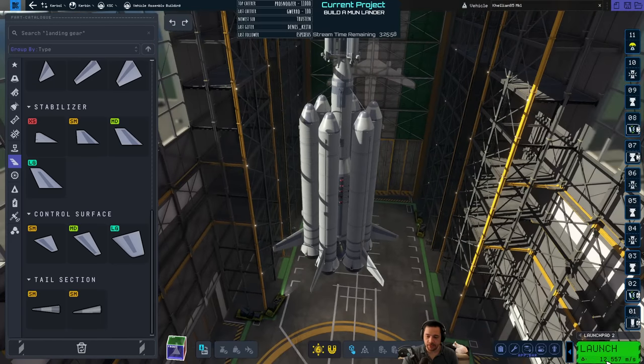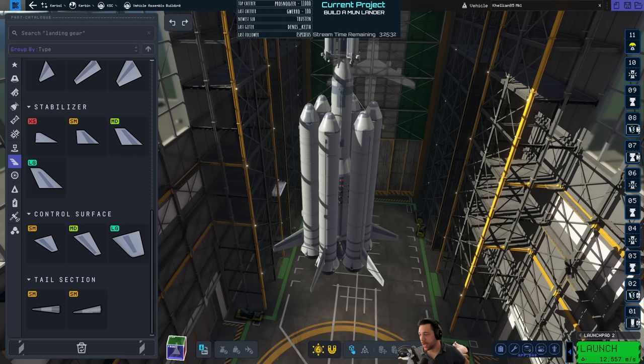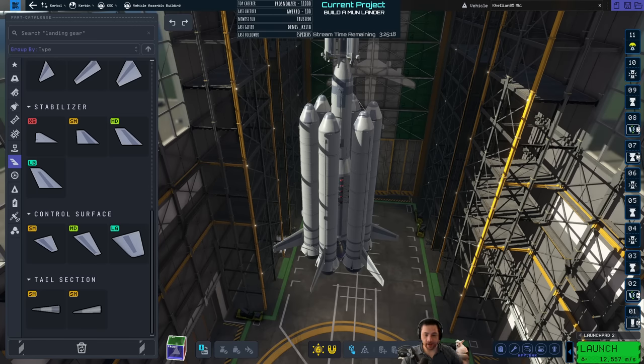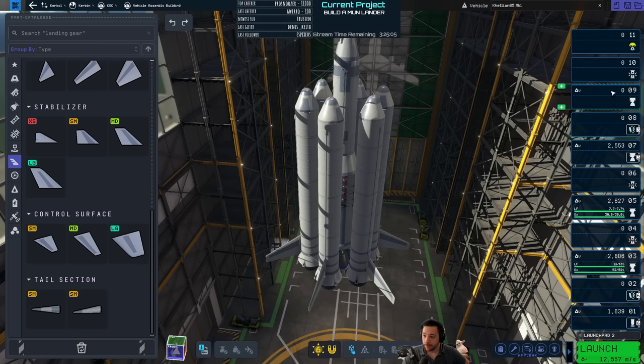Delta V minimum from Kerbin to Mun is a little less than 5k. So takeoff from Kerbin to orbit, then to Mun and return, is 7k — Mun and back is around a 7k requirement. So we're over-engineered to the nines in terms of fuel. Whether it actually works is to be determined. The individual Delta V of the individual phases looks good too, so I think we have the fuel — it's really just a matter of stability.